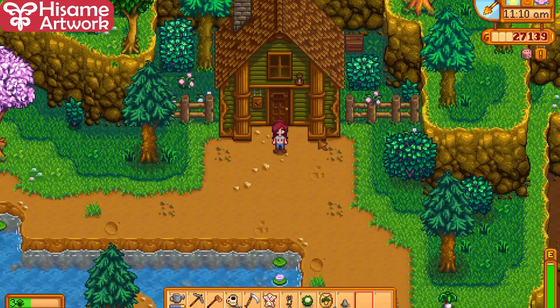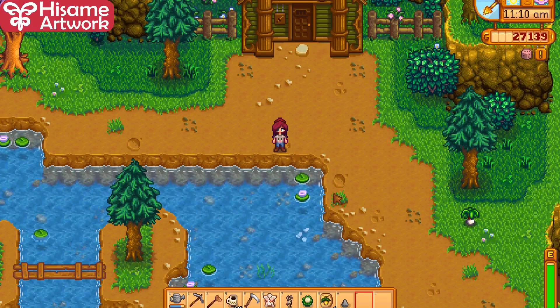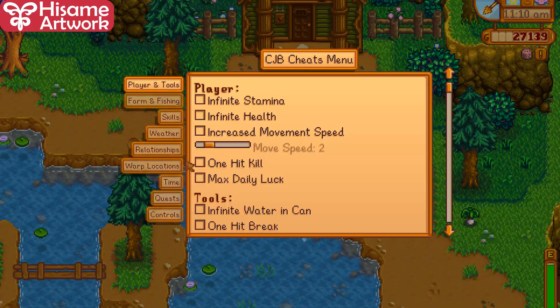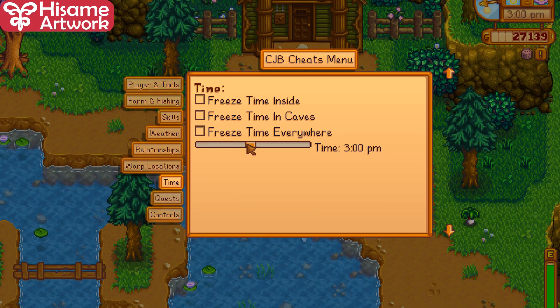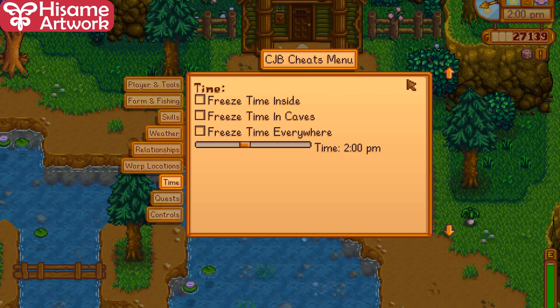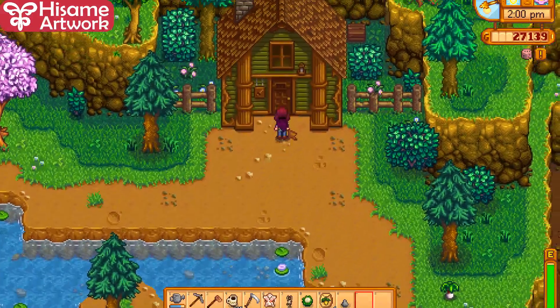The Adventurer's Guild only opens at a certain time, so for example you might not be able to go right now. What you can do is fish until that time and then do a half-day of mining. There's a mod here that allows you to change the time however you want.